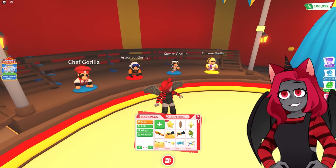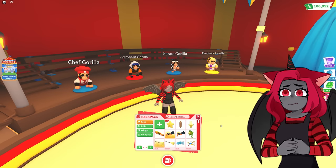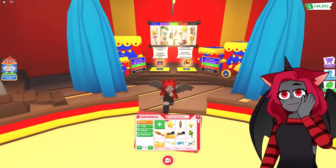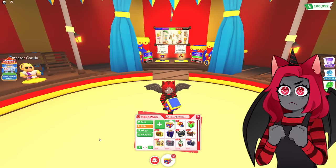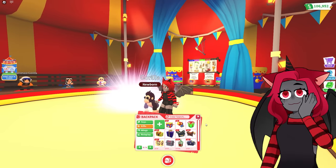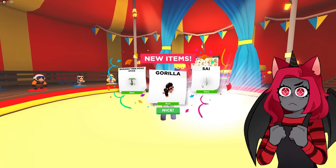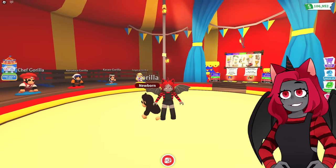Three rolling pins — that's what it was. I got two stars, which must go for the Astronaut Gorilla, and a banana one which I don't think goes with anyone. Let's open a normal one — banana chew toys. I don't think the banana chew toys go for any of the gorillas. We got a pogo stick, and a little knife thingy — that's definitely going to be for the Karate Gorilla. And we're getting the gorillas, so that's good.